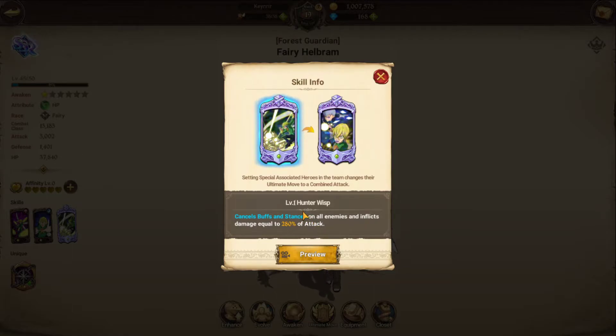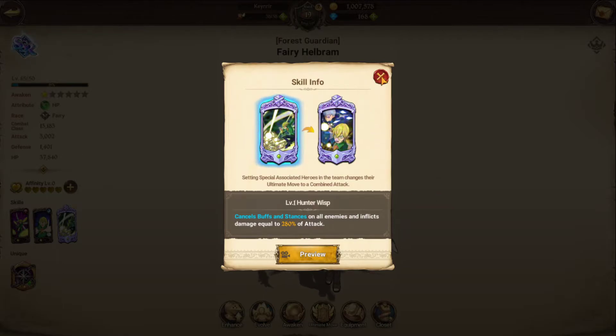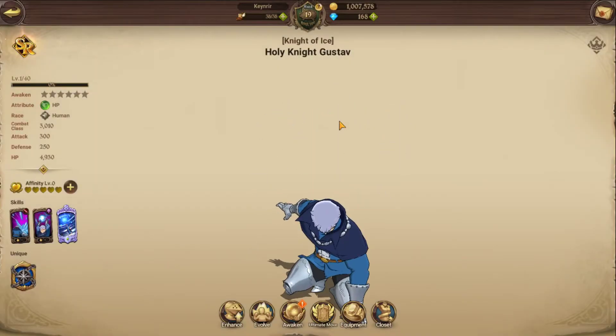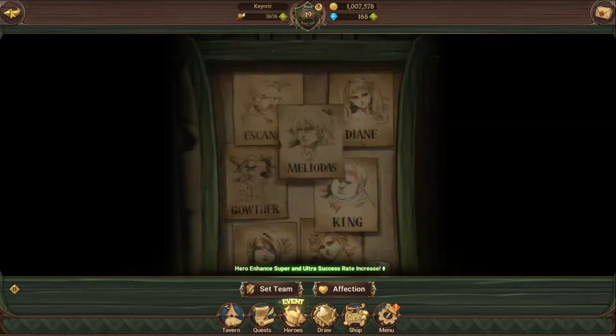Helbrum's ultimate is Hunter Wisp — it cancels buffs and stance, which is very useful since many characters including holy knights tend to apply buffs. If you get Gustav as his secondary unit, there's a special attack animation — tentacles shoot out of the ground, surround Helbrum, then he throws them and they smack down. It's an AOE ultimate, which is great. Both King and Helbrum have AOE ultimates.